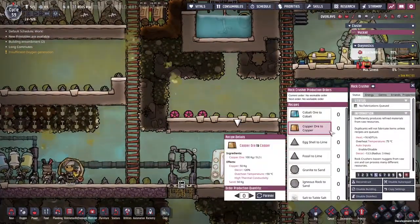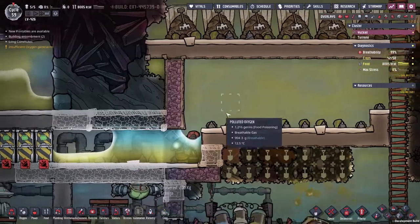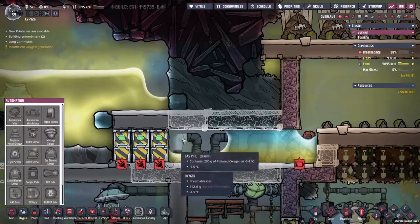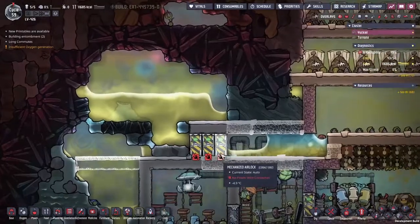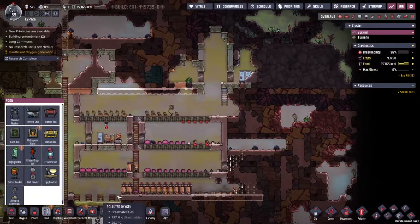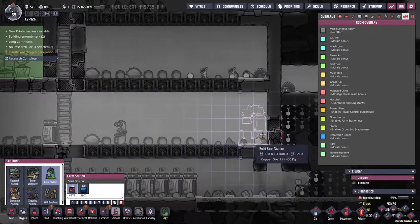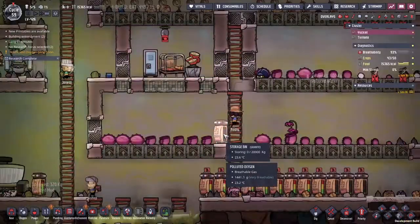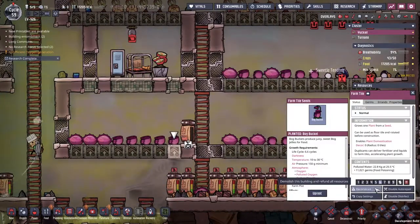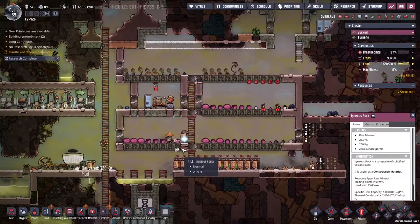We've got the rock crusher made. Let's make a bunch of copper so that we can make some automation devices. I need a temperature sensor and a space heater here, and we need a hydro sensor. We have just had the research pop in — I want to come to the station and go to the farm station. We'll deconstruct this one here and put down the farm station, so Ripley literally just has to wake up, walk downstairs, and be at work. I'm sure she'll love that.